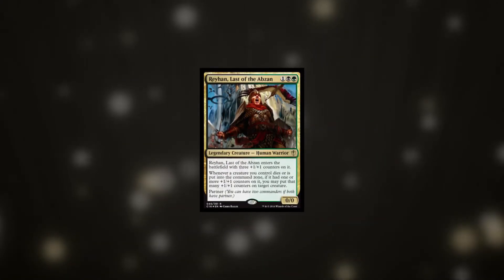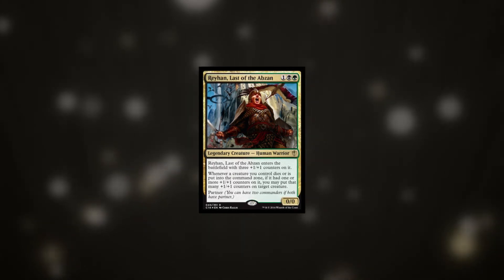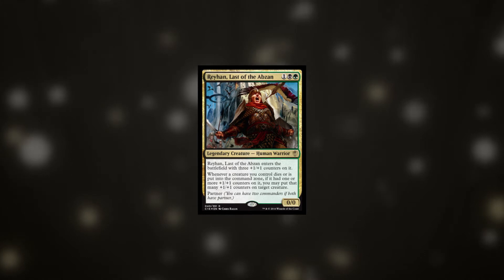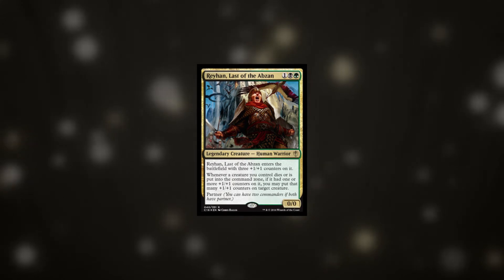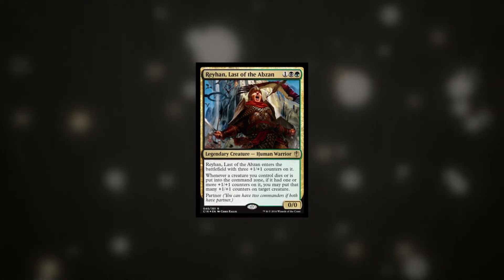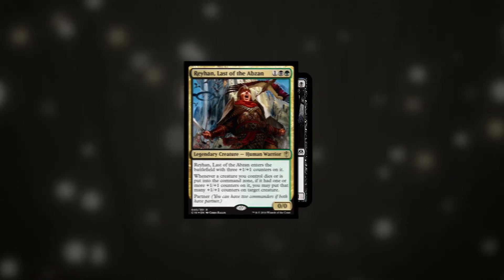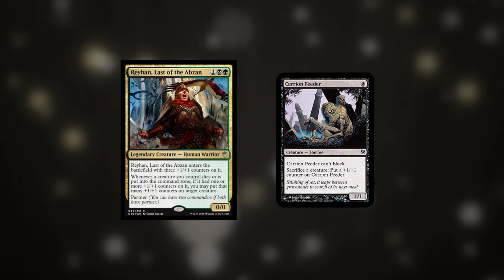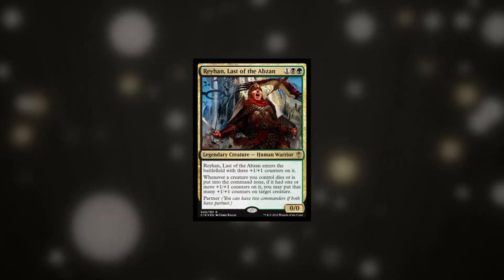At number 6 we have Rayhan, Last of the Abzan. This 3-cost legendary creature comes onto the battlefield with three +1/+1 counters on it and gives all of your creatures modular. This card is vulnerable to mass removal and exile as this will stop his ability going off, but if you manage to have multiple creatures on the battlefield with +1/+1 counters on him he becomes a total nightmare. He is a pain for spot removal and ideally wants to be killed last as you can't remove him without conceding a little value. There are a lot of cards which scale really well in these colours, especially Carrion Feeder which will help you protect him against exile. This card may not be the best overall on its own but when built around it has the potential to be great.